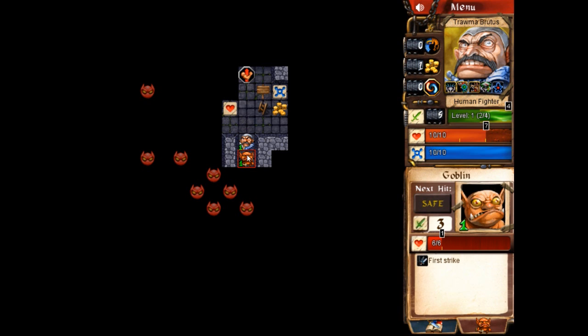Here is a goblin. He has a characteristic called First Strike — all attacks are awarded first strike. If I attack him, I'll bring him down to one hit point and he'll bring me down to seven. On the next round I'll be able to win, but notice he will bring me down to four hit points because he has First Strike — he gets to hit first before I can hit him and kill him. That's an example of what First Strike is, and it matters on the killing blow of various monsters.